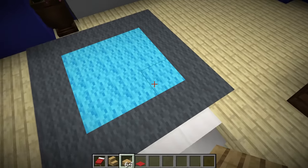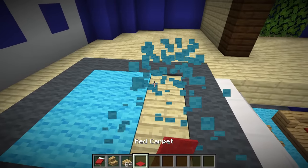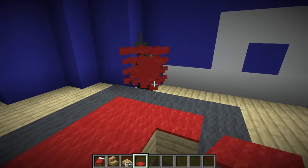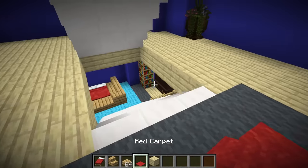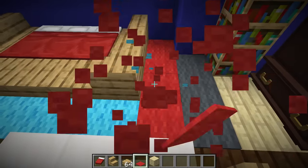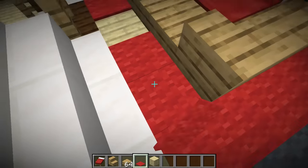Now let's move up another floor. And oh my gosh, what is this? Blue? We cannot have this in our house. We have to replace this with red. Come on, there we go. That was scary. Oh wait, I completely forgot, there's more blue down here. Get it out! Filling it up, almost there.